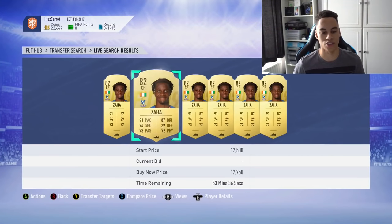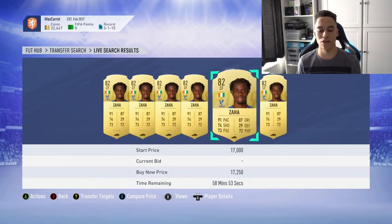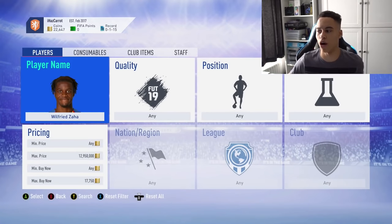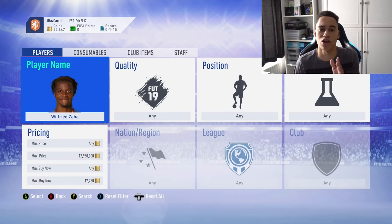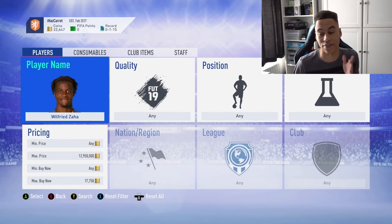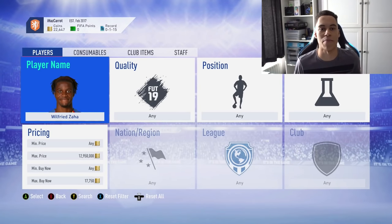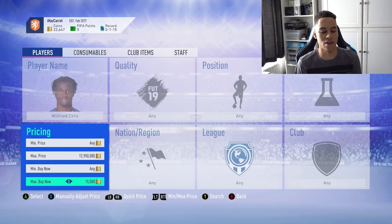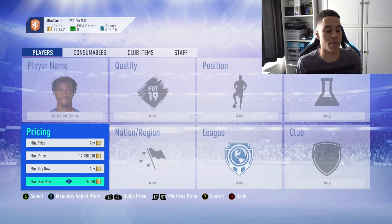In this example I'm going with Zaha — he's going for about 17.2 to 17.5 thousand coins, so we're going to sell him at 17.5k. There is a 5% EA tax on any card you sell, so if I sell a card for 17.5k I only get back 16.6k. That means I want to pick a card up for maybe 15.5k or cheaper to make a profit on the snipe.